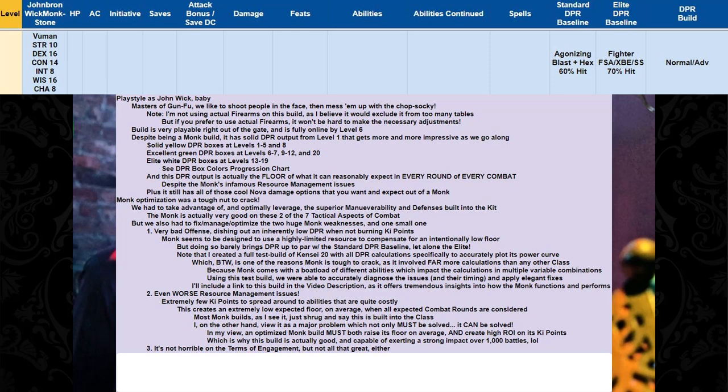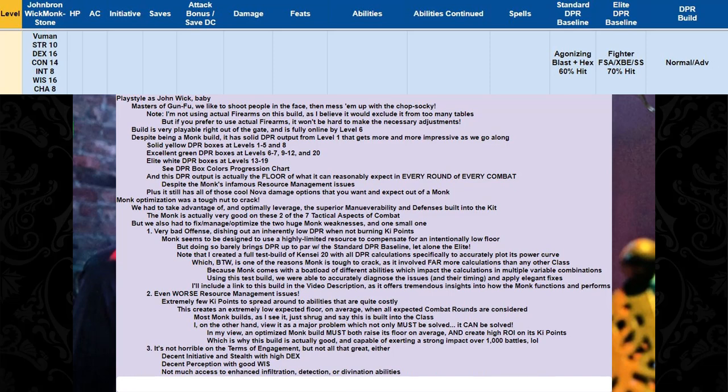The third problem with the monk — by no means anywhere near as big as the first two — is that it's not that amazing at the terms of engagement. It has decent initiative and stealth from high dexterity and decent perception from good wisdom, but it doesn't really have much access to enhanced infiltration and detection. We have to do all of this mechanical surgery while maintaining a strongly playable build that doesn't take forever to come online — a lot of inherent problems, but that's what we do around here.